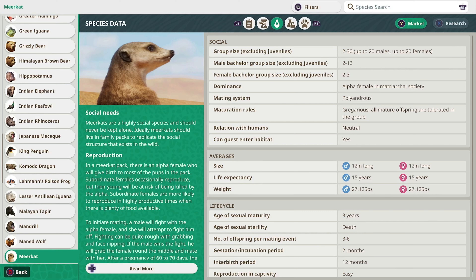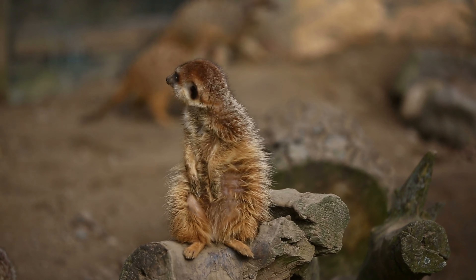Surprisingly, meerkat social groups don't have to be as big as you would think. They only necessarily need two in a group to thrive. I'm excited for this build, because there are some new enrichment items I've never used before. Despite their incredibly cute appearance — like our African penguins — meerkats are actually carnivores. Despite being carnivores, they're not at the top of the food chain and often have to employ lookouts or sentries to guard their group and warn them of other predators.